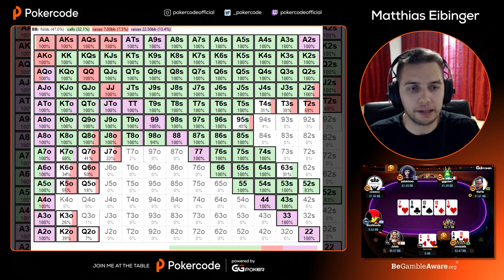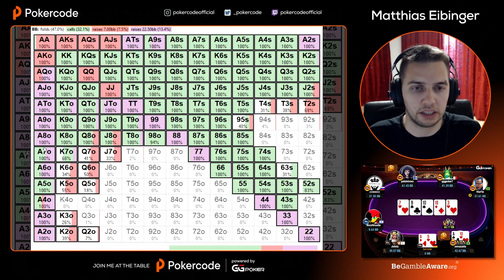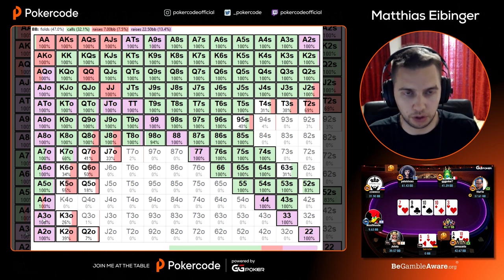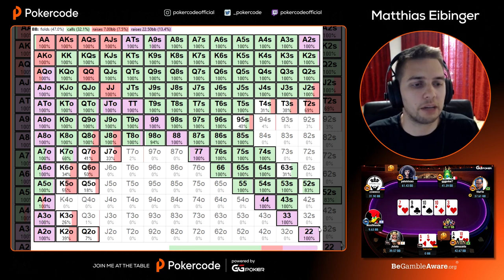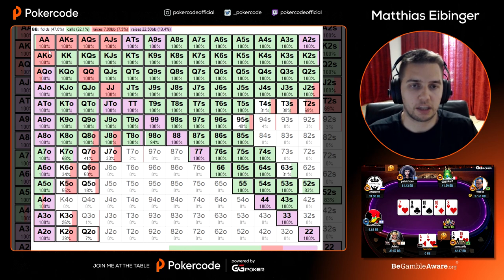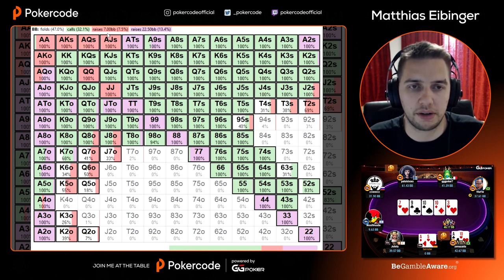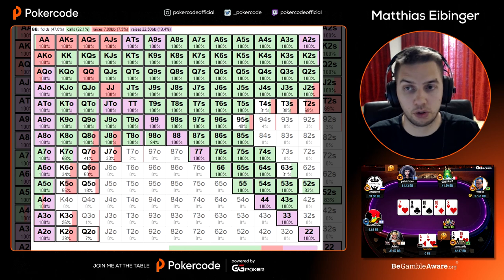It was a bit unlucky that the sim picks your exact holding ace-5 and puts it into the call, but overall the aggression is the way to go with off-suited ace-x hands. You played this hand perfectly fine. You're very straightforward with your all-in hands: you're only shoving with either pocket pairs or off-suited ace-x hands. Hardly any other hand on the chart wants to go all-in, and the strongest hands you want to click back for more value.